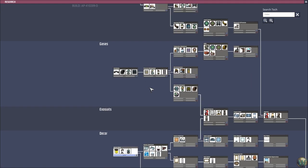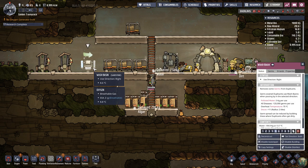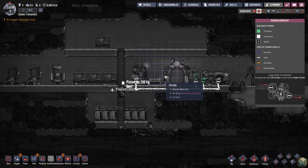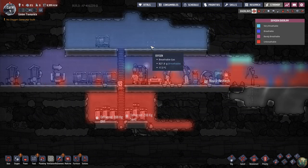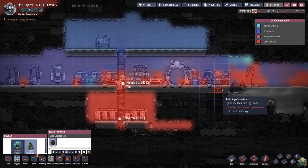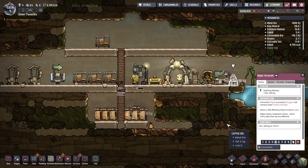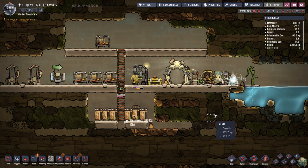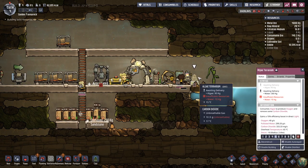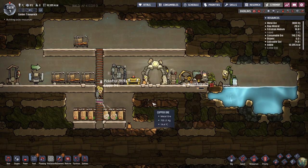We still need an oxygen generator — oxygen is going to get low very soon. The oxygen overlay shows it's already getting low. I'm going to probably do an algae terrarium to start with — it puts algae and dirt in there and produces oxygen while consuming carbon dioxide. At this point in the game I want to consume the carbon dioxide rather than let it all sink. We'll do algae terrariums for a while, then switch to oxygen diffusers once we have more power generation going.